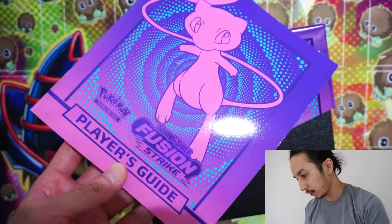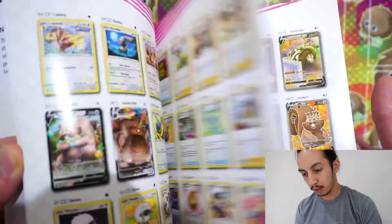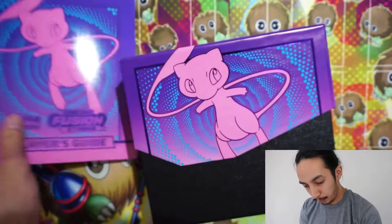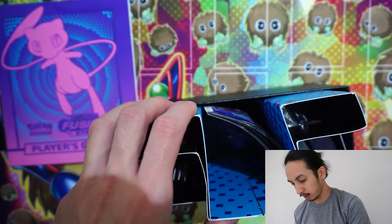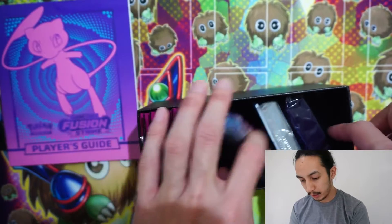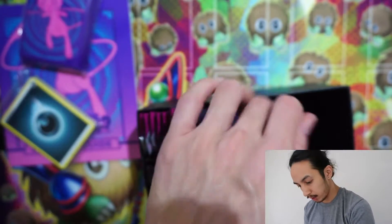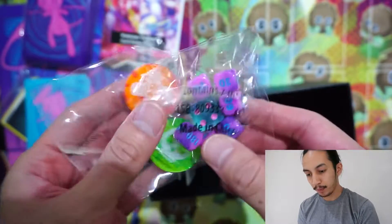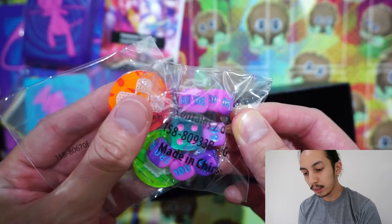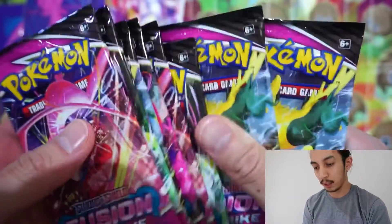So you get a book with the regular one — it's timeless-looking, shows you all the cards in this set. It comes with all the ETB goodies: card sleeves, a code card for anyone who needs it, energies, dividers, another booklet, game rules, dice, poison tokens, and it also comes with eight packs!